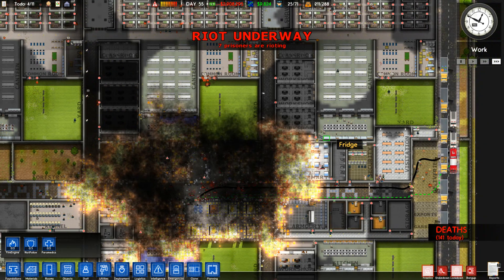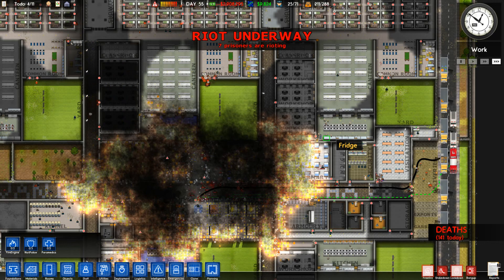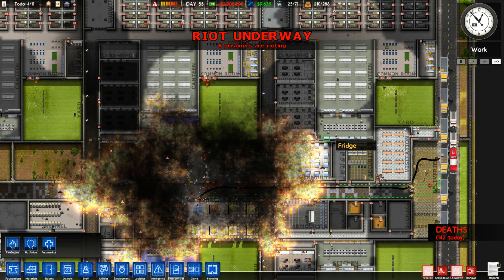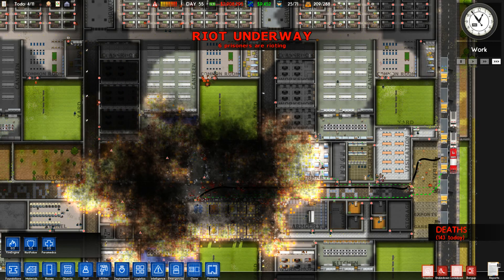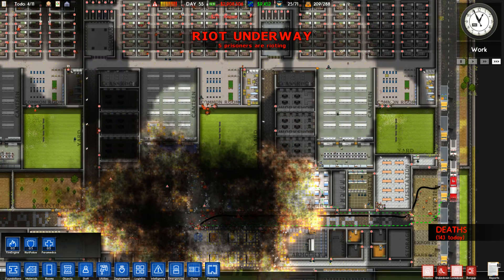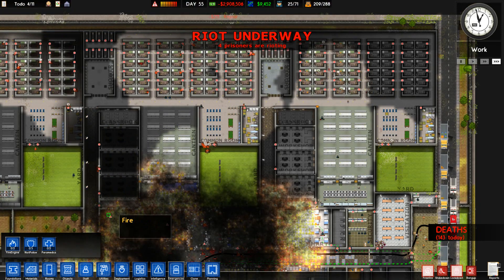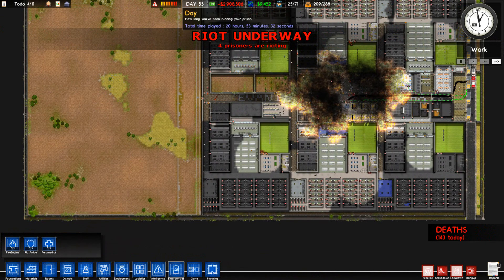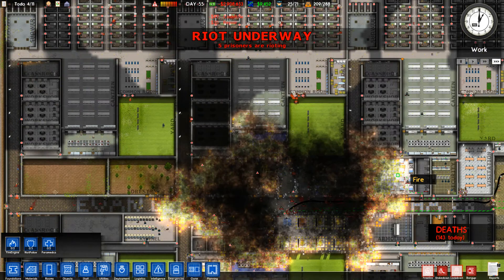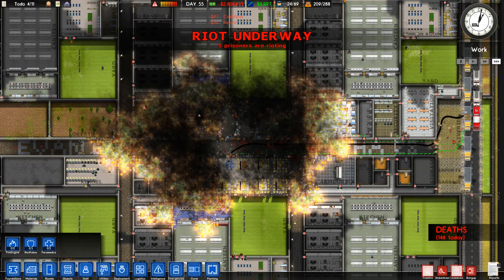I came to the conclusion that adding cleaning cupboards to each individual cell block won't make a difference because the cleaning guys will just go to different places. The only way to truly segregate is to make it so there's no way to reach another part of the prison. I don't know if I can build four completely separate prisons inside one plot of land — I don't think that would work.